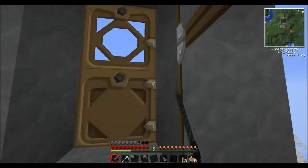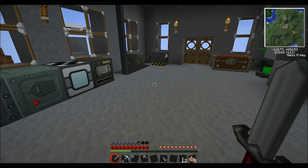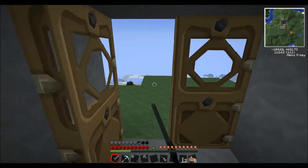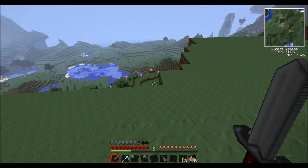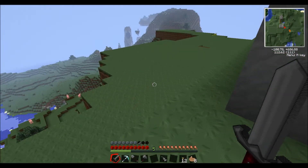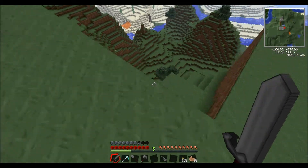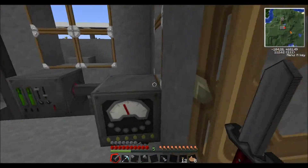I haven't made a blast proof bunker to test the explosives because blast craft has been taken out in the latest update of vaults - apparently it wasn't stable or something. So I haven't been able to create an extra chamber for that, but I will be testing explosives so I'll probably make a different area.